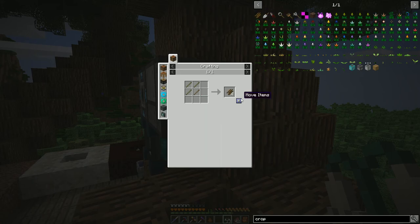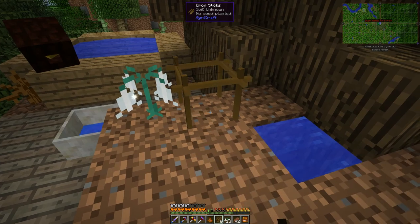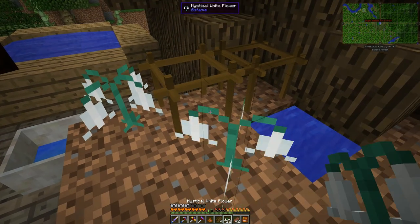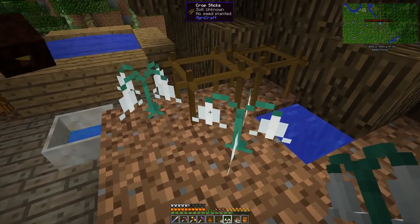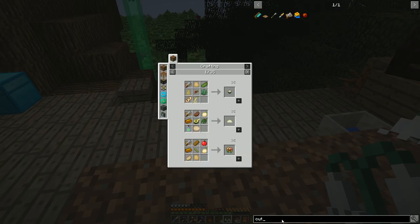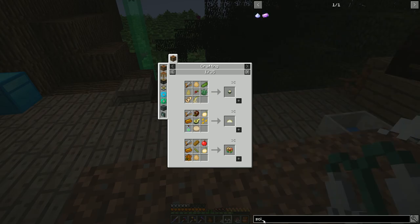I don't entirely know how these crop sticks work or if we can crossbreed or improve them. Let me look for a glass cutter — no, I want some kind of snipper. Is there a snip thing? Maybe scissors? I'm doing this on the fly. Let me look it up — okay, it's a Clipper. Let's go ahead and make this Clipper and see if I can actually come up with a way to harvest these things.